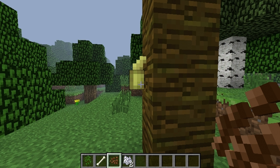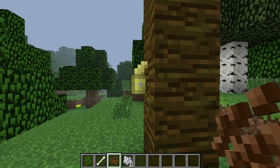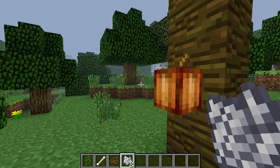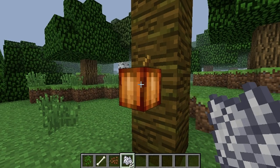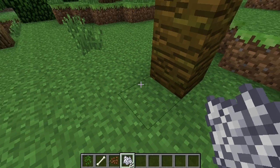That's the first stage of growing a cocoa plant — a small pod that's bright yellow. The second stage turns tan and is quite a bit larger. The last stage is even bigger and orange. You can reach that last stage easily by plopping some bone meal on it.